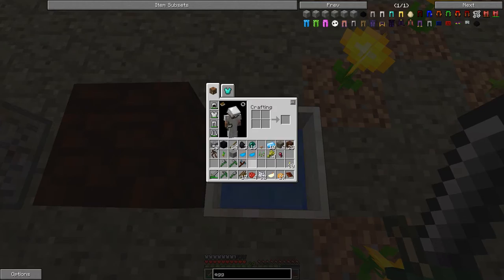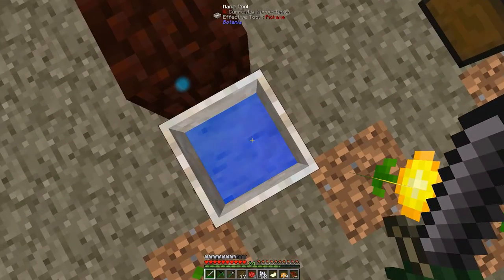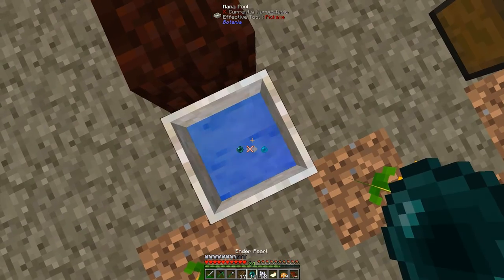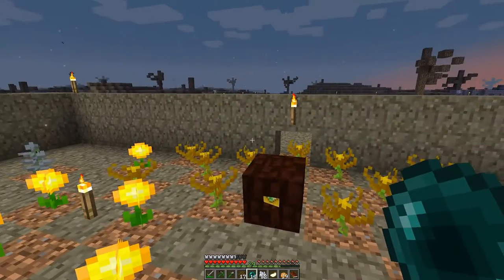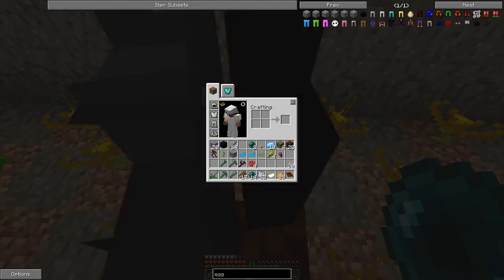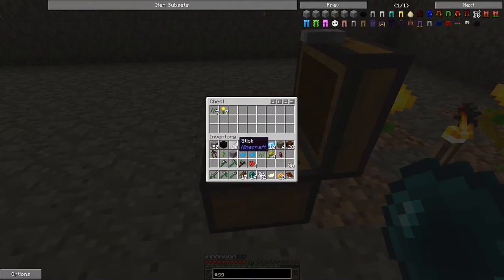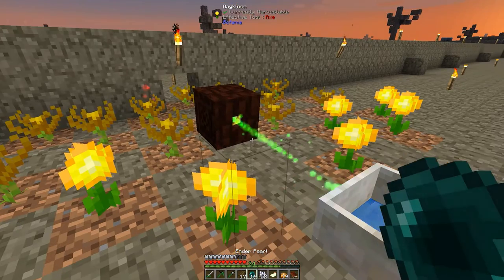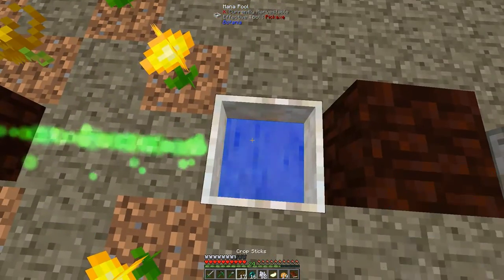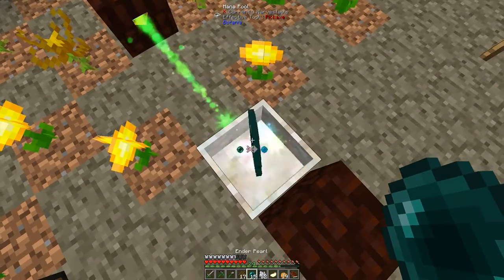Let's see if we have enough mana. So first we need one - that's apparently not enough for one pearl. Let's double check - yeah. Okay, let's use some coal. Hope we still have some - yeah, three. I don't want to use the block of coal because I will need it for my recipe. Now should be fine for one pearl - yes it is.